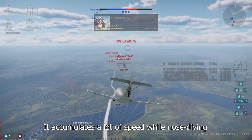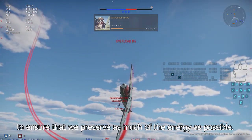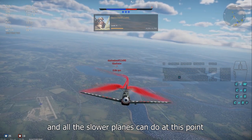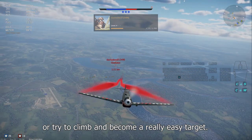It accumulates a lot of speed while nose diving and we need to make sure to always keep converting it back to altitude to ensure that we preserve as much of the energy as possible. The accumulated speed from the nose dive is a great getaway tool and all the slower planes can do at this point is just shoot at us and waste ammo or try to climb and become a really easy target.